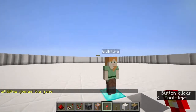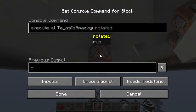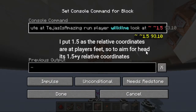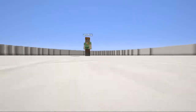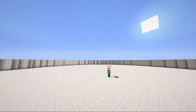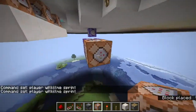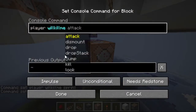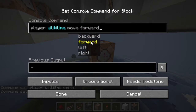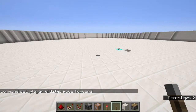If I spawn the bot right here, you can see it does not look at me, but once I enable the command block, it constantly looks at me — even in spectator mode. Now we can make the bot sprint and continuously move forward. Since it is always looking at me and moving forward, it will keep moving towards me, and you can see it works wonderfully.